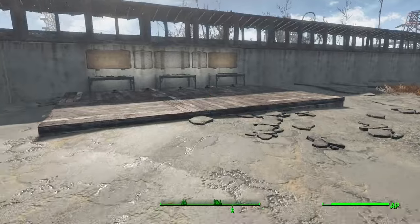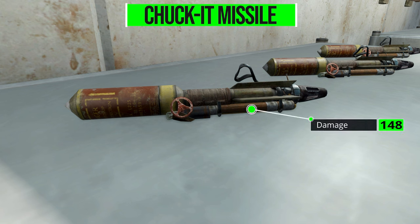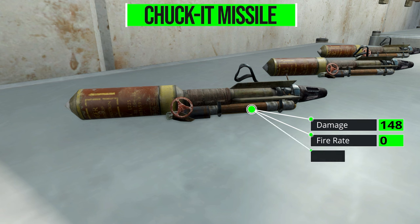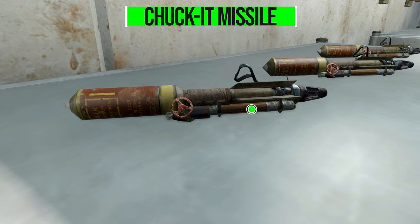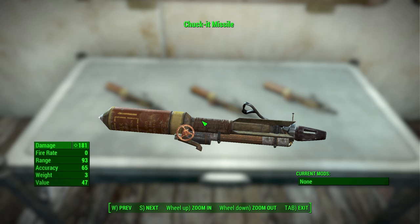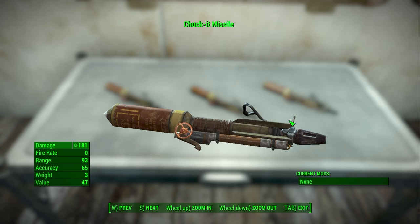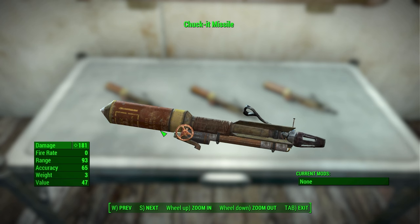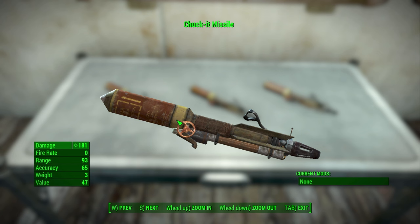Let's look at what exactly we are getting with the Chuck It Missile. In its only form it is a grenade - it will do 148 damage, with a firing rate of zero, a range of 93, accuracy of 65, and a fairly hefty weight of three. That kind of makes sense if you look at this thing - it's a literal missile that's been jerry-rigged with an ignition system to still ignite the missile aspect while you throw it, which is gonna make it pretty heavy. You're never gonna want to carry too many, but even with a few in hand you'll have some of the capabilities of a missile launcher.